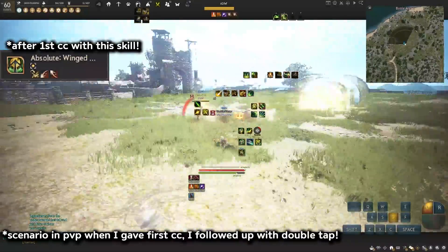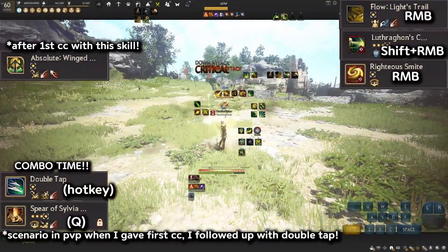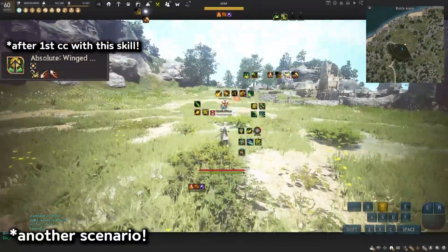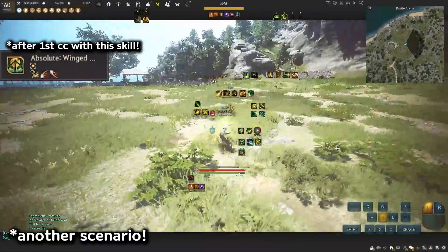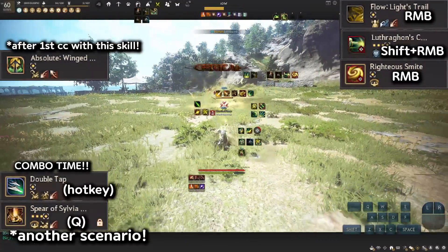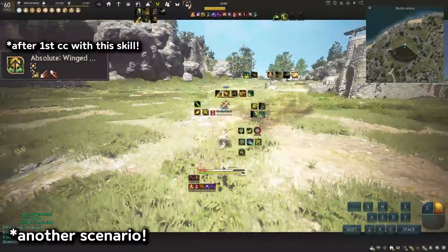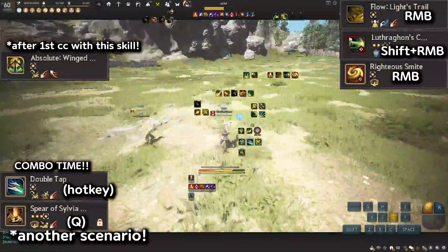This is a scenario with my friend where I'm trying to use any ability that gives a CC. I was able to land one with Wing Strike, and then I did my Double Tap combo. Another scenario: another Wing Strike CC lands, then Double Tap and do your combos. And another scenario where I land my CC with Wing Strike and then do Double Tap afterwards.